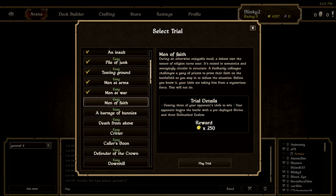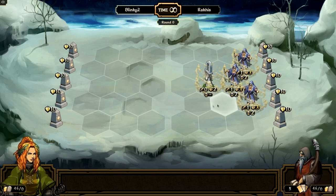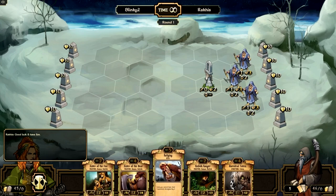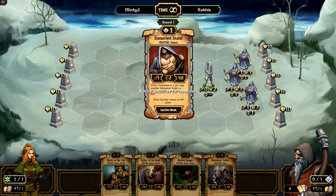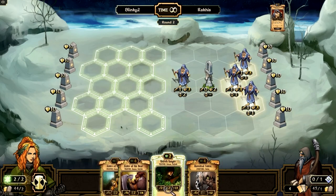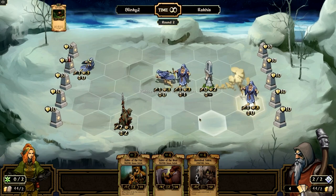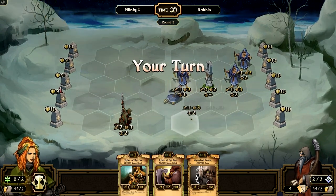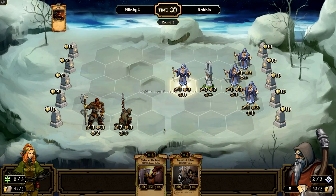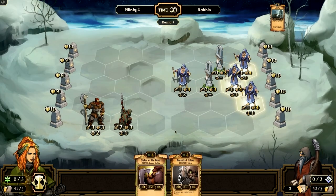Trial 6 - 'Men of Faith'. Destroy three of your opponent's idols to win. Your opponent begins to battle with a pre-deployed Shrine and three Cinema Zealots. We're going to mulligan - that looks a bit better. In this trial the Zealots will just kill themselves, so you just play down fodder like Sister of a Fox and they'll destroy themselves by moving into it. He's not doing it, so we'll give Breaker - some big nasties on the board.